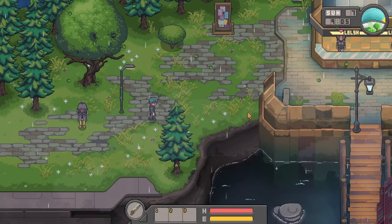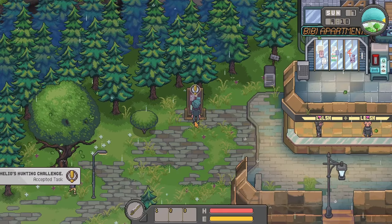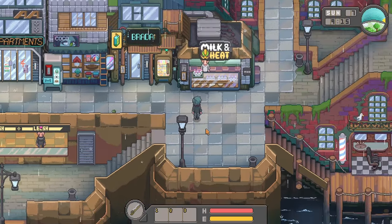Let's head to the gallery to check out more furniture for our restaurant. First, let's check the task board. Thalia wants to make a bet with an experienced hunter — hunt red pheasants within the time limit within four days and win a prize. Since we're planning to get more pheasants anyway, we'll go ahead with this. It's in line with our current plan for the restaurant.